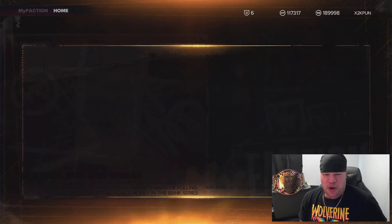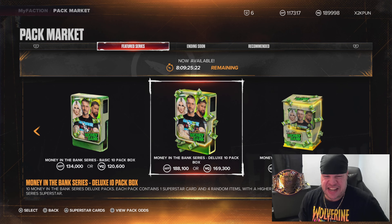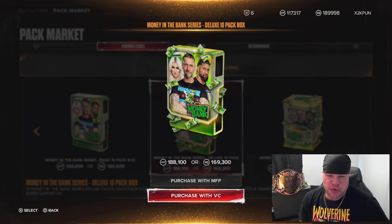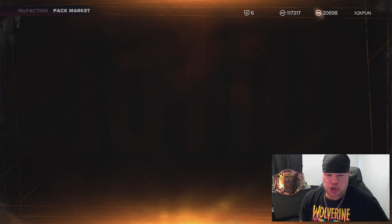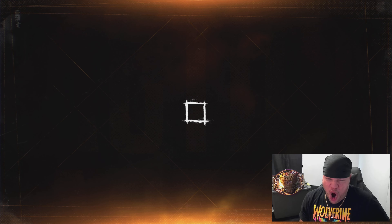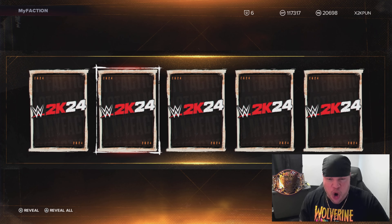Putting my title on the line. I want 2 cards from this pack opening — Amethyst LA Knight and Amethyst Tiffany Stratton. If we get those 2 cards in this pack opening, we will retain our title. And if we don't, we will lose our title to these 2K pack odds. So you ready, my Punishers? Are you ready? First pack, let's go.